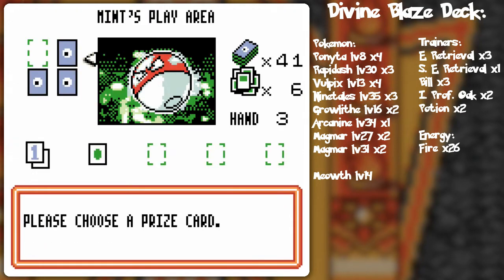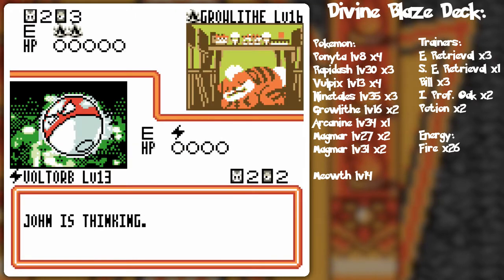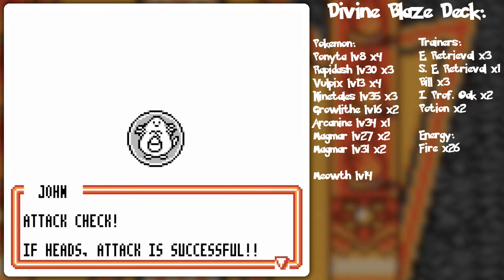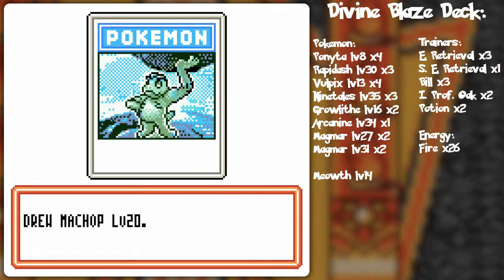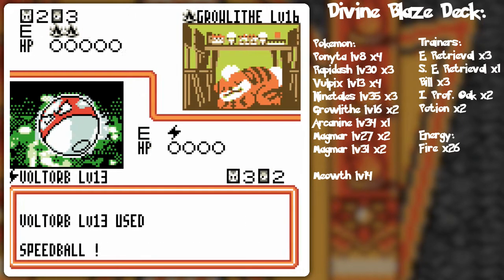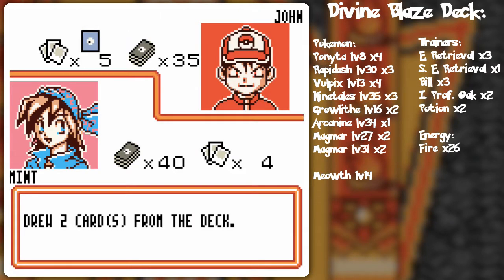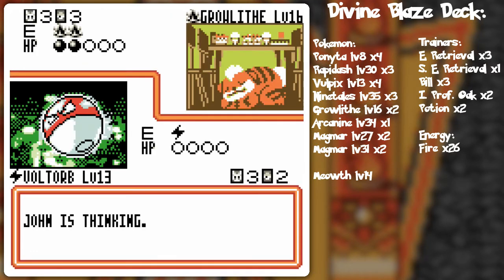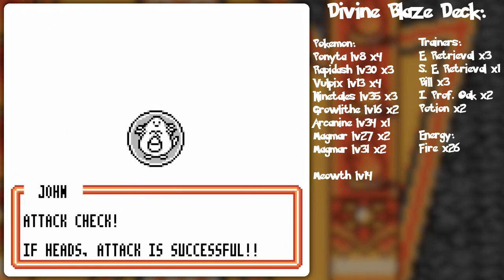I don't want to put more pressure on myself, but it's AI after all. Maybe AIs don't recognize how many bench Pokemon you have or what kind of bench Pokemon you have in general. Okay, we're going to Speedball and end that turn. Very interesting — there's Ponyta and Ponyta again.